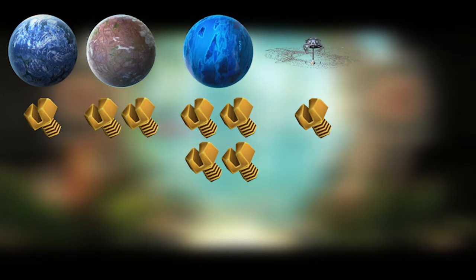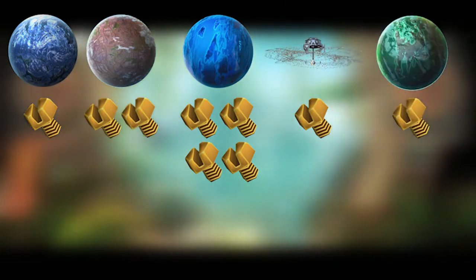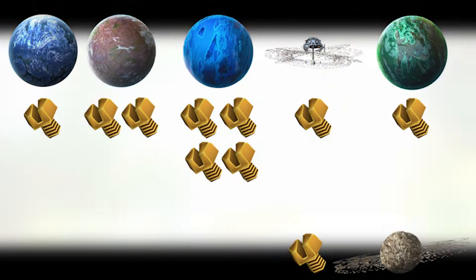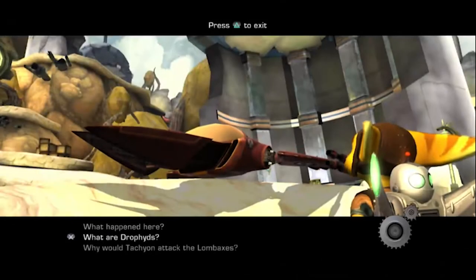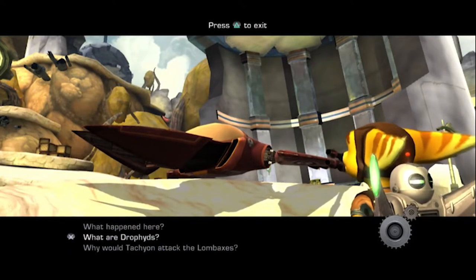We collect the first 10 accessible bolts: one bolt on Kabalia, two bolts on Cortog, four bolts on Mukau, one bolt on Nundak, and one bolt on Ardolis. We also grab one bolt on Voron asteroid belt — that's the autoscroller after leaving Fastoon. After collecting the six components of Fastoon and playing the holovid from Qwark, we get the invite to the Imperial Fight Festival on Mukau. We have to shoot the five bonus targets on Voron to collect that bolt.